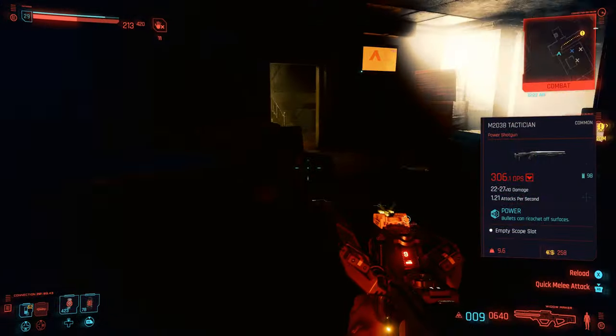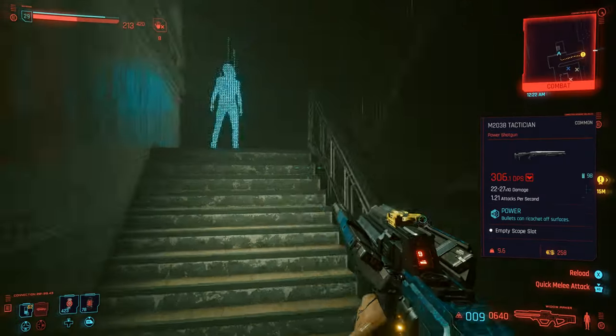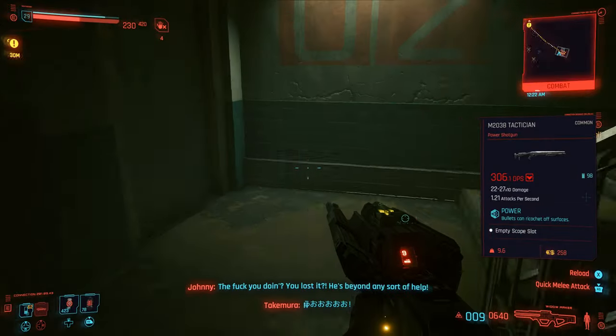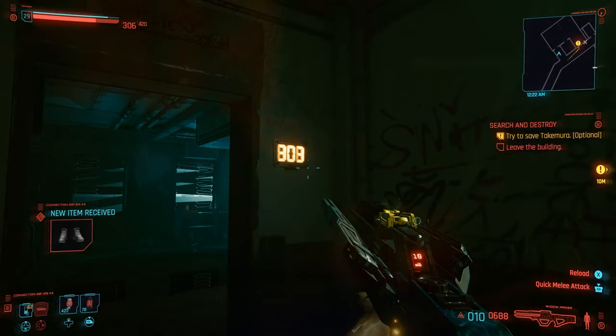You then need to find these steps, ignore the yellow marker, and head upstairs. Johnny will argue with you and there will be more enemies, but you will then get the optional objective to save Takamura. You can now follow this marker to Takamura's room while taking out more enemies and save him.